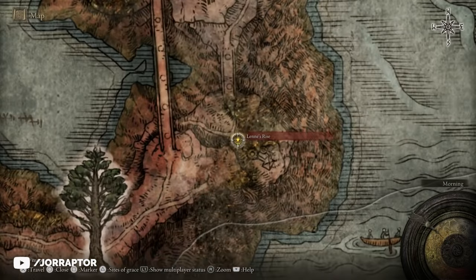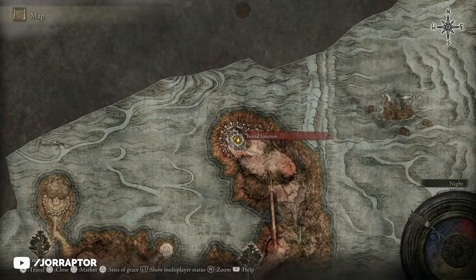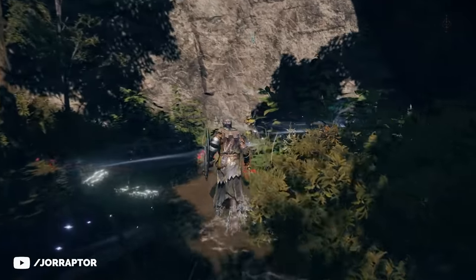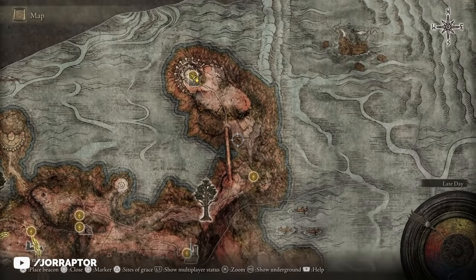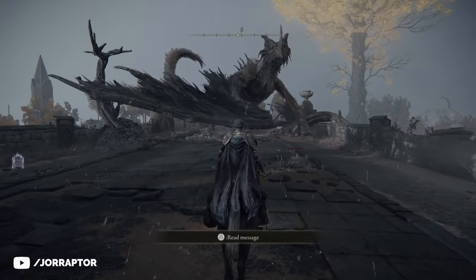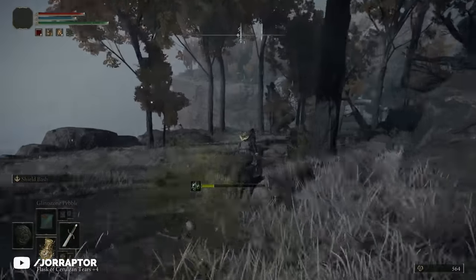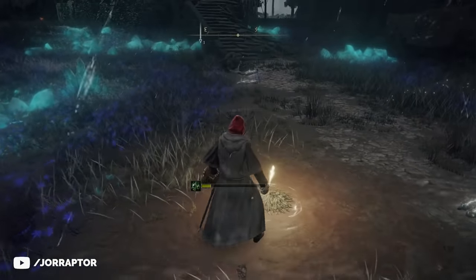Now for that rune farm I mentioned — it's all the way over in Caelid, but we're going to use a teleporter that allows us to visit this specific region from the start of the game. If you've already found Greyoll's Dragonbarrow you can start from the Bestial Sanctum, but if not, find the teleporter near the Third Church of Marika on the map. It's hidden in the water behind some bushes but it glows so it shouldn't be too hard to spot. After using it we're way across the map, and we want to head southeast to find a path down leading to the Lenne's Rise grace point. Don't ride down the road that leads to the giant bridge — there's an unfriendly dragon there. Instead take another path more to the east, going to the left of the bridge where you'll see giant pieces of rubble. Ignore the enemies and poison traps on the road; just head for the grace point, activate it, and we can start the farm.